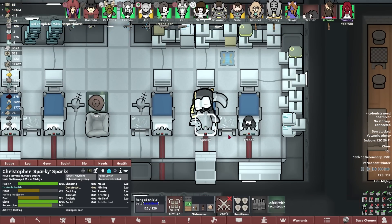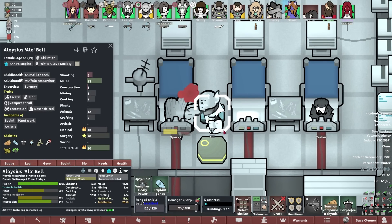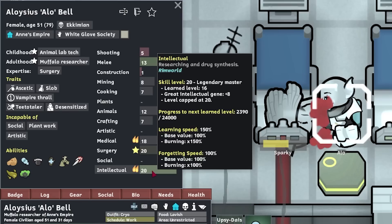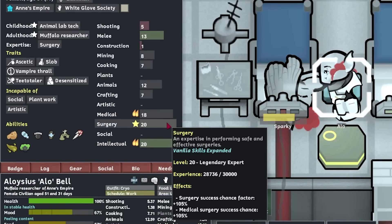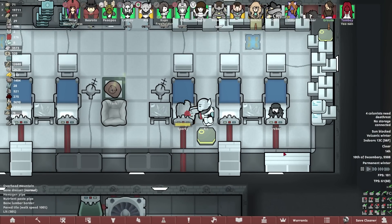Look at the size of that shield belt. I'm doing the architect surgery first with just regular medicine. Honestly, Alo's got 18 medical and 20 surgery — 105% surgery success chance. Again, that doesn't guarantee success unless it's a really hard surgery with only 25% success rate — will it be 50%? Cause that's what maths is, except for that other 5% I forgot about.